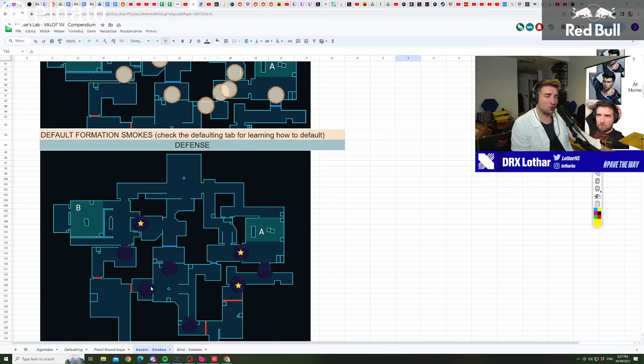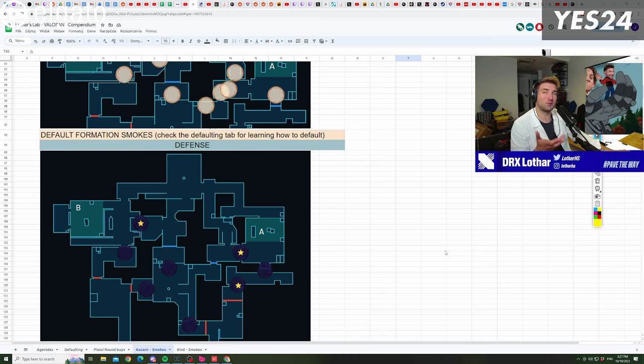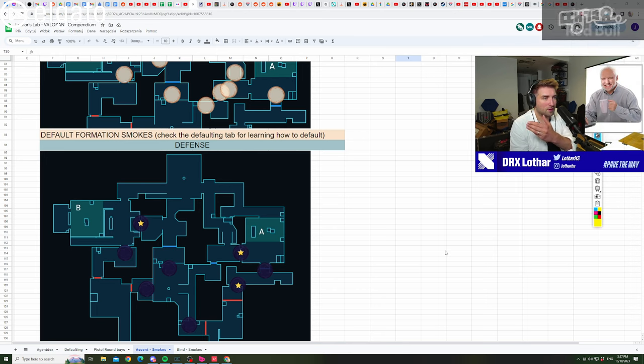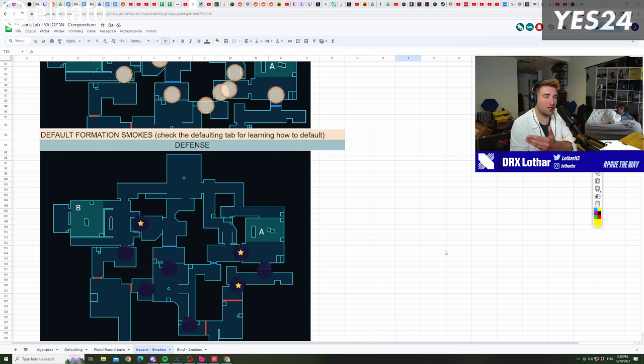Importantly, even if you use a smoke, you don't have to fully take advantage of it. For example, a top mid or B-link smoke doesn't mean you must peek — you can use Omen's recurring smoke to force opponents to burn utility to clear the space behind it, slowing down their default execution. This is why I get frustrated seeing Omen, Skye, Sova, or Fade not using their utility early in the round, even on an execute — it reveals lurkers or how many players are committing.